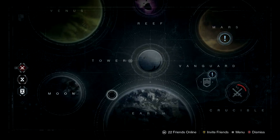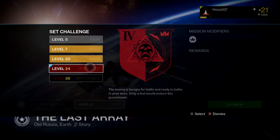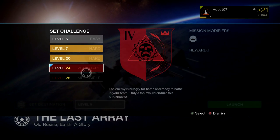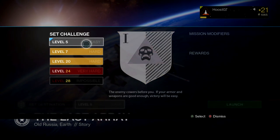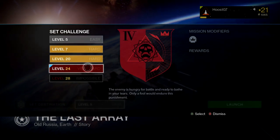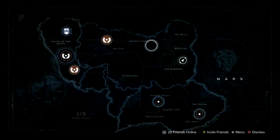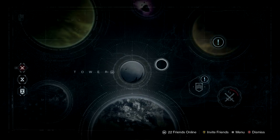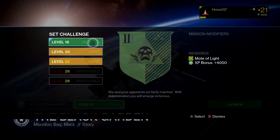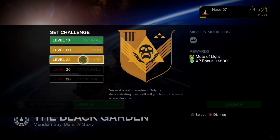When I pick a mission — even if I go back and pick one of these very first missions on Earth — you can see that I can now set it to very hard. This is showing you what the difficulty is: easy, hard, very hard, or impossible. I was calling this hard mode in one of my other videos, but it's actually just a mission modifier, and the mission modifier is called Heroic. So you can see I can set it to level 24. By doing a more current mission on Heroic, it rewards me with Motes of Light and the additional XP bonus — so I can get 4,000 or 4,800 XP for doing it like that.